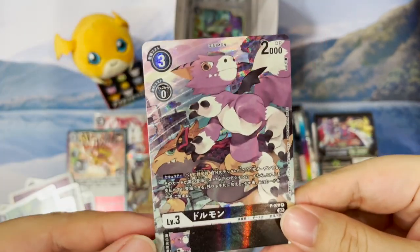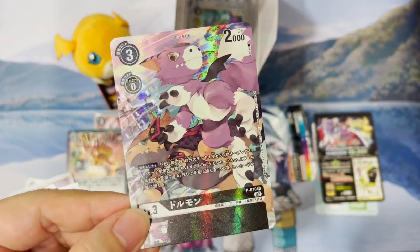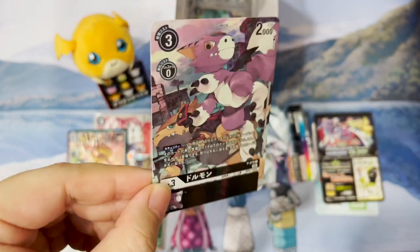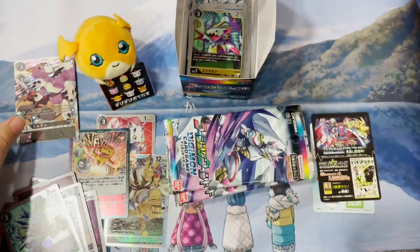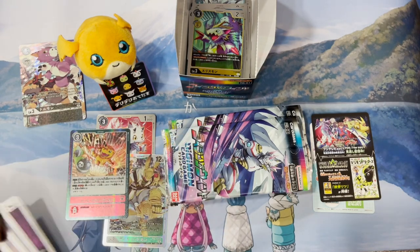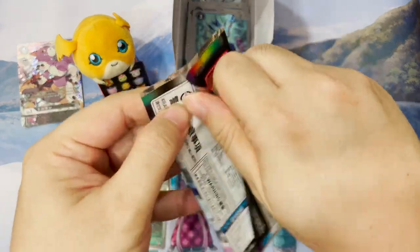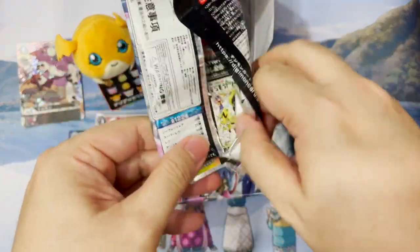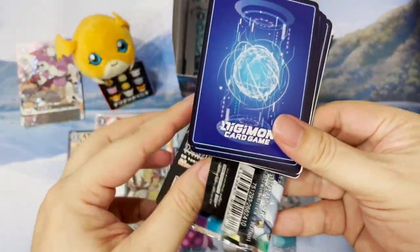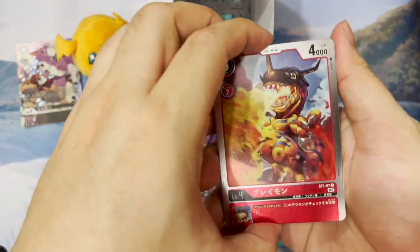The SR we get is actually an alternate art — we have Dorumon's alternate art. Very, very nice. So technically with this set you're able to get two alternate arts within a single box. Maybe I'll get something else — we have the rare version of Greymon, which has been reprinted so many times now.